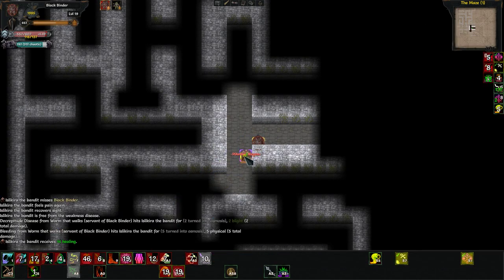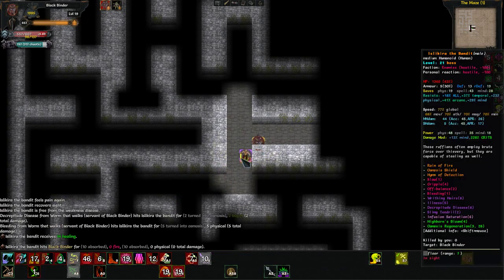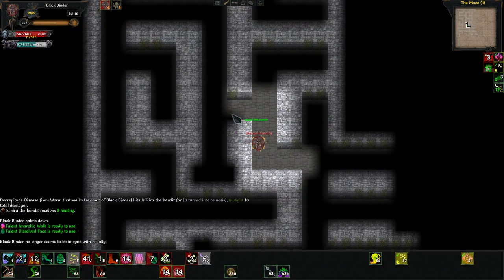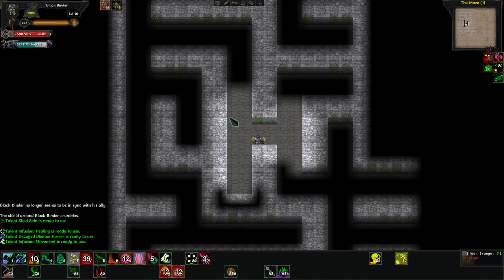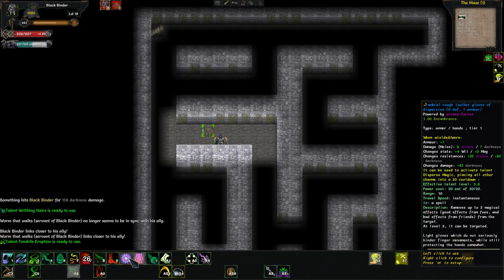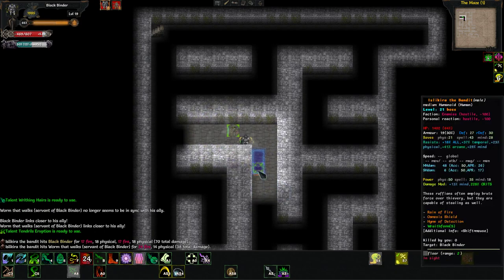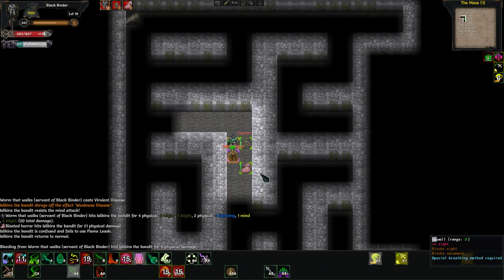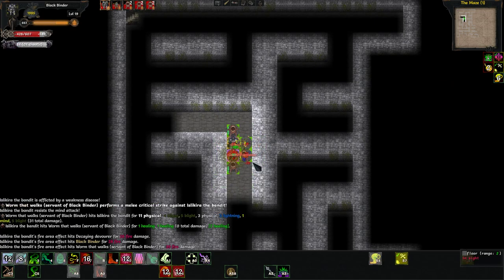I have gloves of dispersion — that'll make this a lot easier. So we're actually going to run away and buy time for our dispel gloves to cool down. That should be everything. Now, without Osmosis Regeneration he's going to be a lot easier to kill.